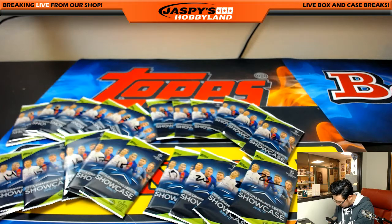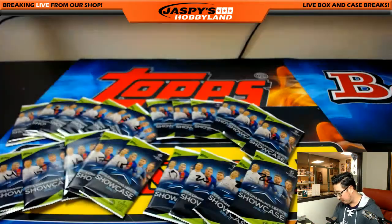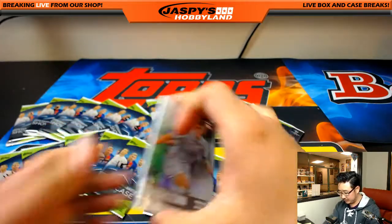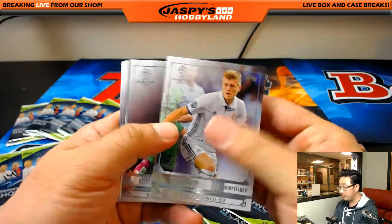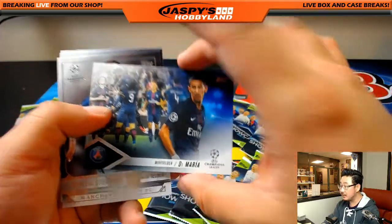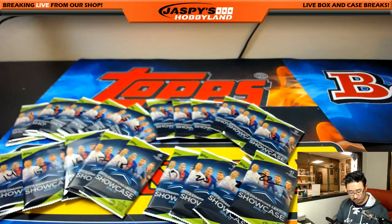All right, Greg, you're up next. Marco Reus was connected to a transfer to Liverpool for a long time — it never came to pass. Greg, you have pack 24. Three autographs left — there are four autographs in these two boxes, so still a lot of chance for autos. There's Angel Di Maria, not numbered. That was your pack, Greg.